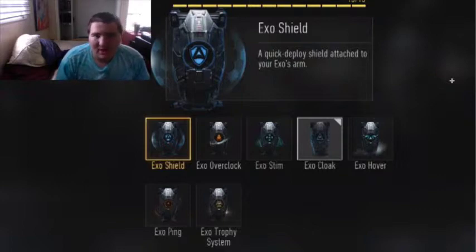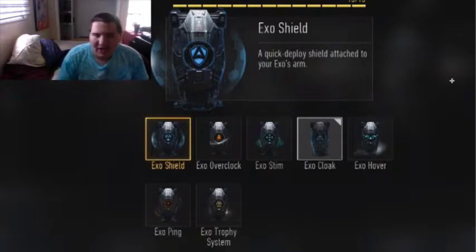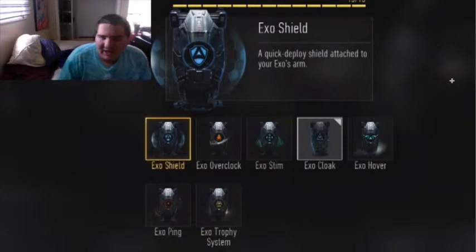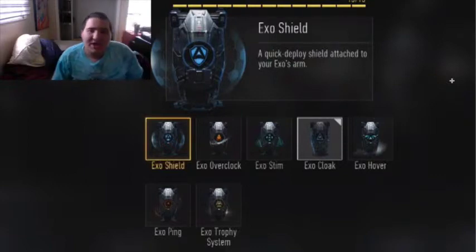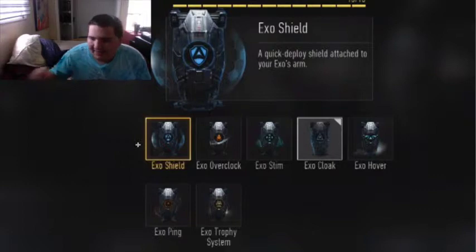The first one I'd like to share is the Exo Shield. It's a quick deploy shield attached to the Exo Arm, kind of like a riot shield. You'd probably press the D-pad or the Tactical Grenade button to deploy it. Since there are no Tacticals in this game — all grenades are on the primary grenade section like RB or R1 — you'd deploy it going around a corner in Search and Destroy, throw up the shield, then pop it back down and blast someone away.